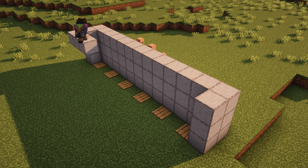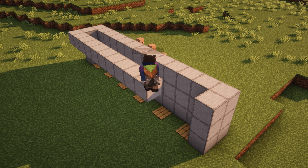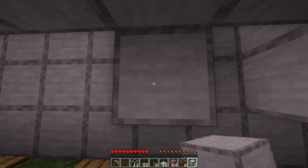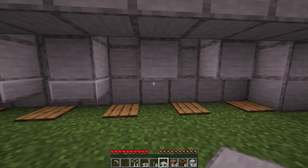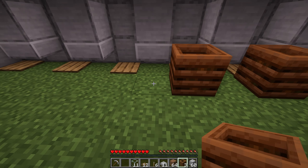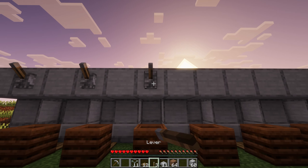Next, across the top, build a bar that connects the two sides. Now jump down and place two blocks between each pressure plate like this. Then place slabs underneath these blocks. Place any workstation in front of the wooden pressure plates. Next, place your levers above the workstations.